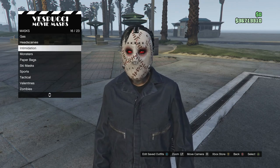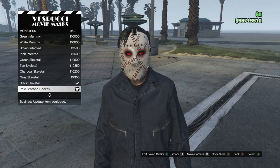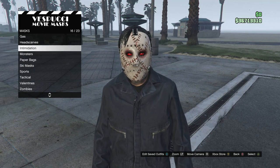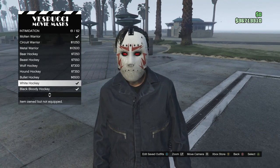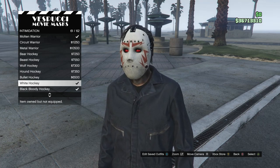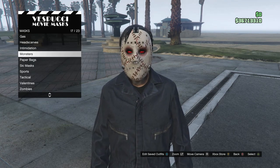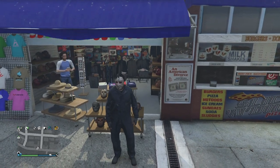At the mask store, walk over to the masks and scroll down to Monsters, which is on slot 17. Click on Monsters and look for the Pale Stitched Hockey mask, which is on slot 96 — equip that. I think this mask is more intimidating than the actual Jason mask. If you want the actual Jason mask, scroll up to Intimidation on slot 16 and scroll down to the White Hockey mask on slot 61. But I feel the Pale Stitched Hockey on slot 96 goes better with this outfit.